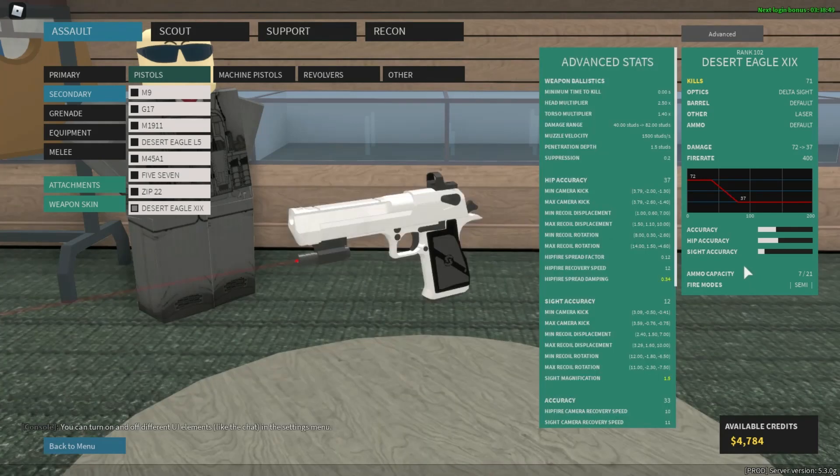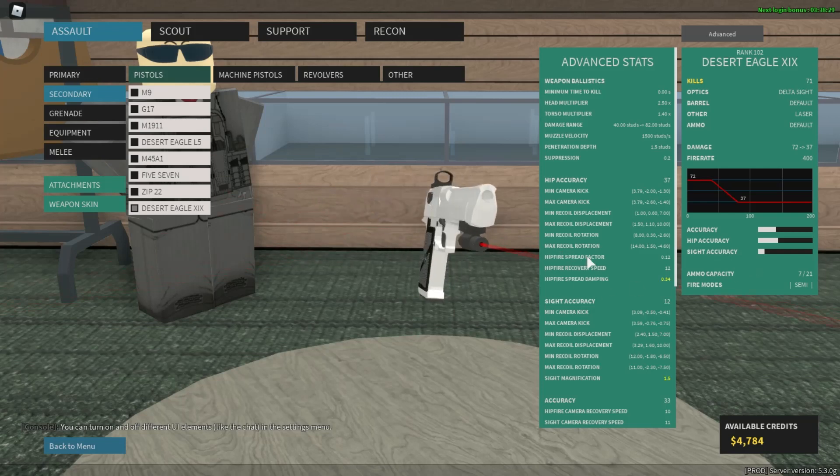The Deagle XIX is a ranked Hunting 2 pistol. This gun can one-shot head, one-shot torso at medium and close range, and drops down to 3-shot torso and 2-shot head at far range. This gun has 1,500 muzzle velocity, a 1.5 penetration depth, 28 aim in total, and a 400 fire rate — which is not bad for its damage, but the recoil is a bit harsh.